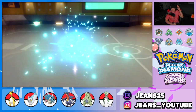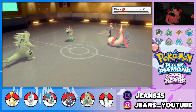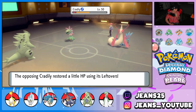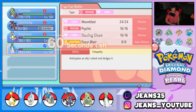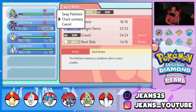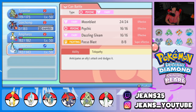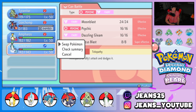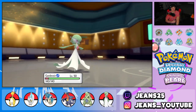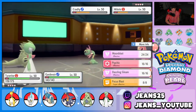A flinch! I thought he'd go for Giga Drain to recover HP but we're sitting pretty. I can bring out either Gardevoir or Ampharos and I feel like either way I win the game. Tyranitar is at 113 speed — that's a concern. I think going into Gardevoir wins it. Let's bring out Gardevoir, skip Ampharos this battle, and just go Rock Slide plus Dazzling Gleam — that should be GGs.